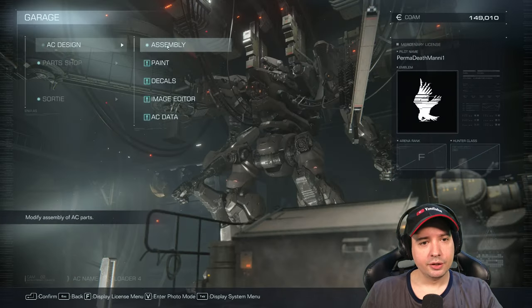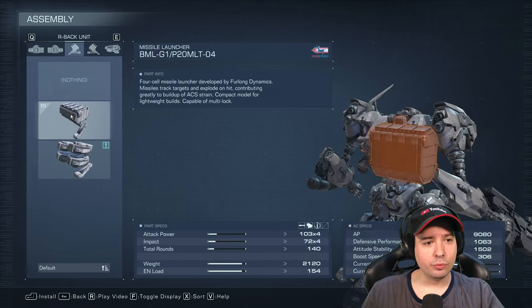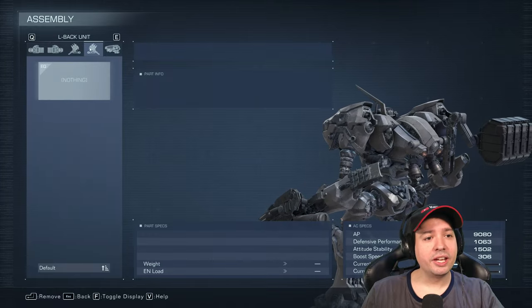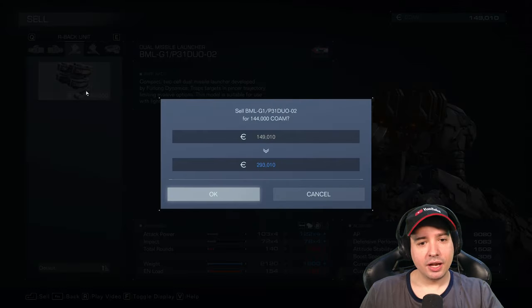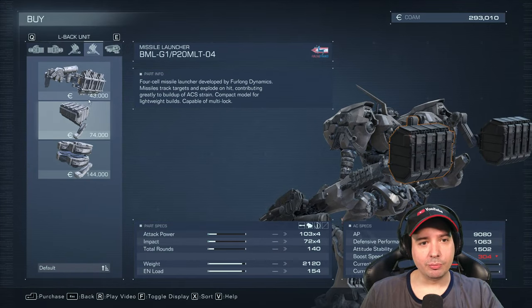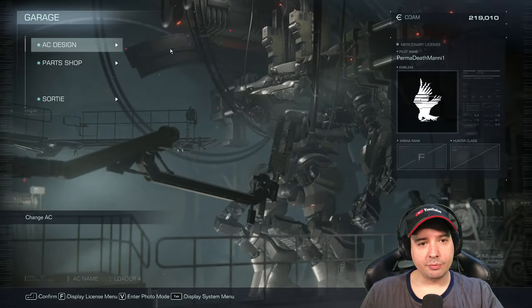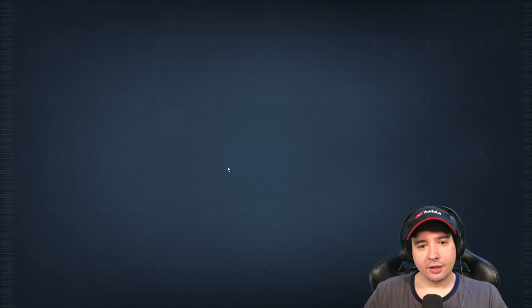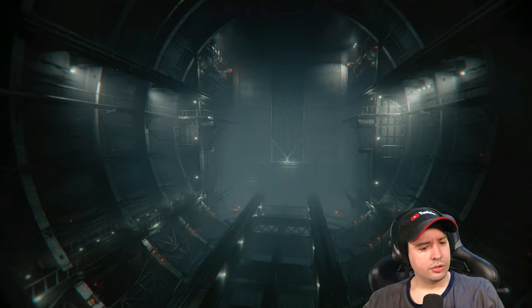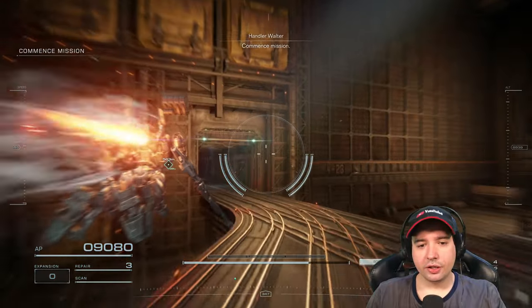Let's jump into the next mission. Actually, we need to go to Assembly first - we need to attach the new weapon we just got. I bought it for the right side, but actually I need it for the left side. The useful thing about this shop is that you can sell things for the same price you bought them. So for the left side, we need to buy another rocket launcher. All right, sorry for the mess. Now we have all weapon slots filled.